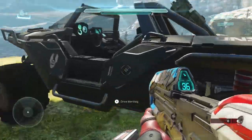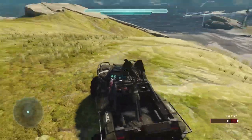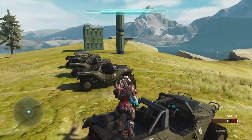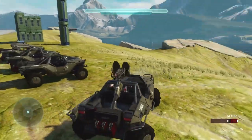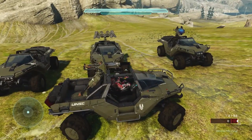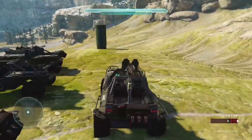We're going to jump into our standard warthog here. You can see that I'm currently in the driver's seat — there's a passenger seat and there's a gunner seat. You can switch seats by pressing A, so if you get into the wrong seat you can switch quickly. We've also got different varieties: the Scout Warthog that has no gun, the Rocket Hog which has a rocket turret, and the Gauss Hog which has a railgun at the top which is very powerful — a lot of fun.